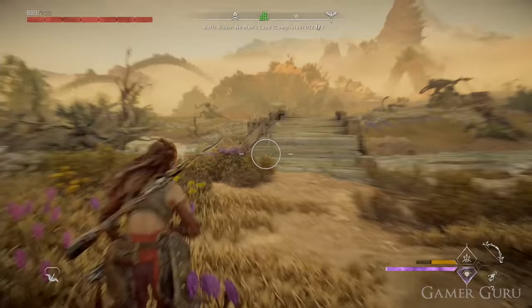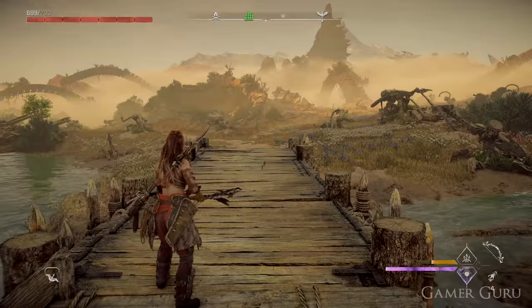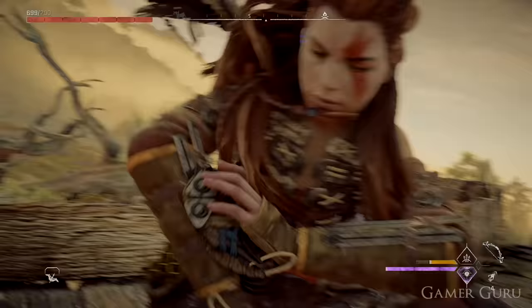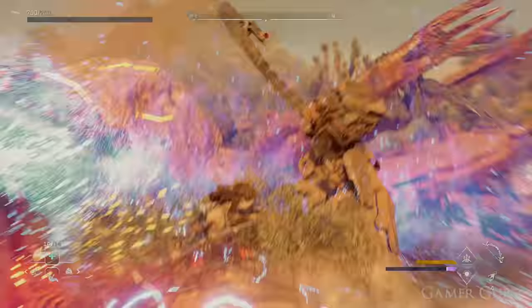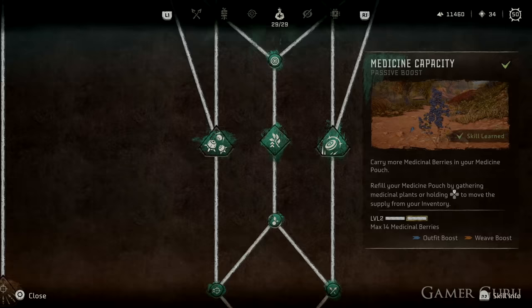Moving to the Survivor skill tree — many players are disappointed there's no Shield Weaver armor from Horizon Zero Dawn, but the closest equivalent here is the Overshield valor surge. It's not permanent, but as a valor surge you can activate it for a period of time, and it's essentially equivalent to the Shield Weaver armor from the first game — probably the best valor surge on harder difficulties. Also useful in this tree: Plant Forager gives more materials, and Potent Medicine plus Medicine Capacity are very useful for survivability.